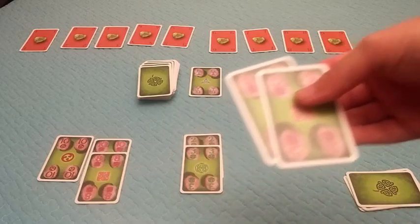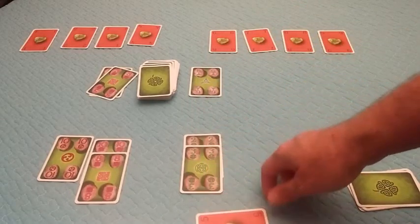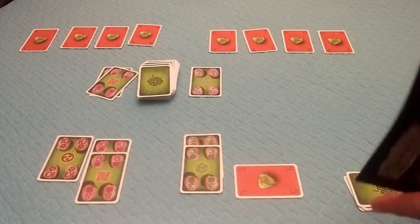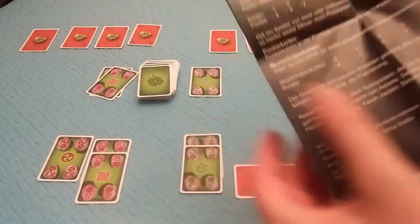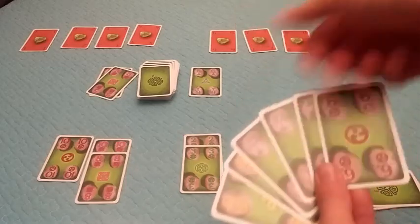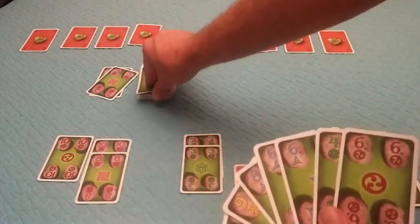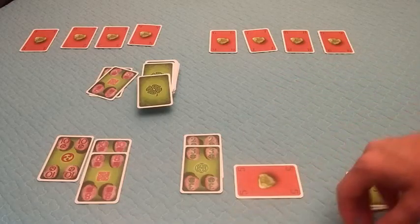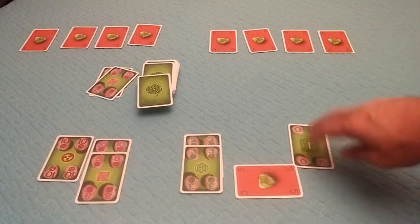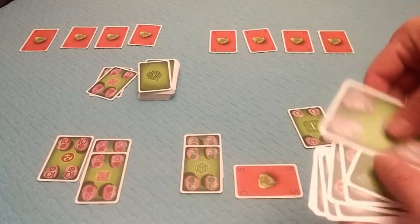The second player now discards both of his two fives, claims the special five stone, and places it in front of him. With one stone he now avoids the minus four penalty — he's at minus one point instead. Since he used two cards he's down to six, so he draws two cards: he could take the six to get two sixes and claim that stone too, plus draws a four blind. Play continues with others starting rows of single-point cards.